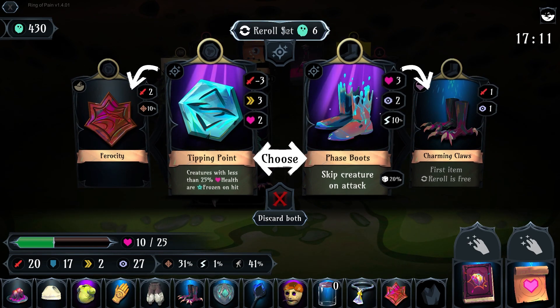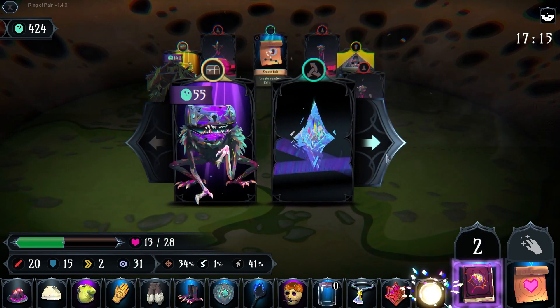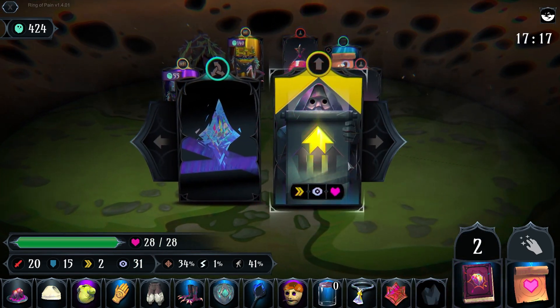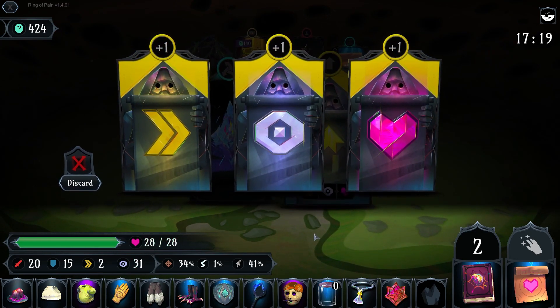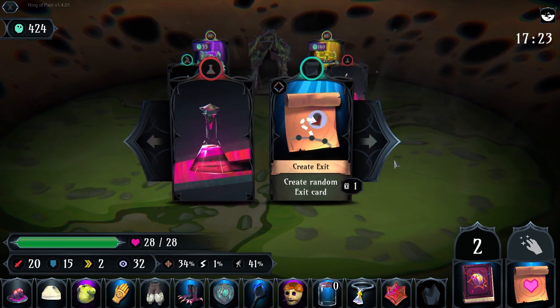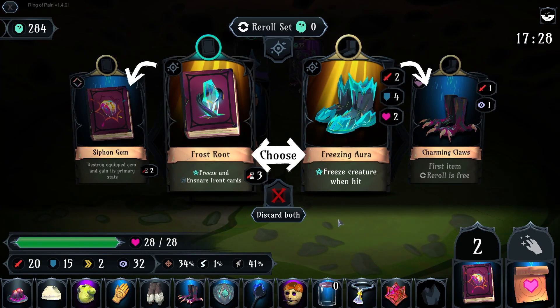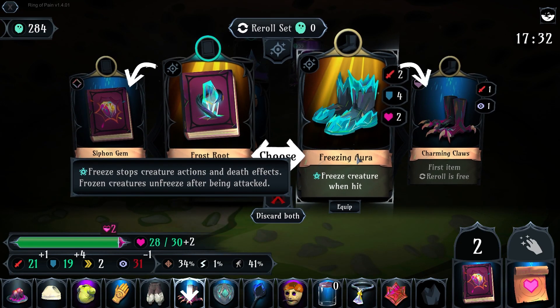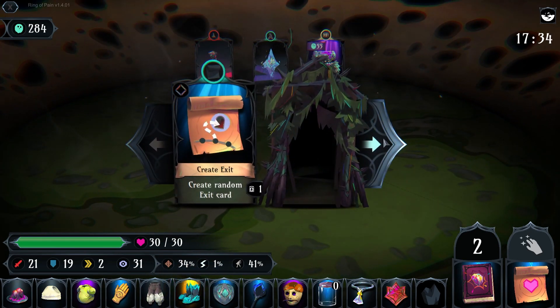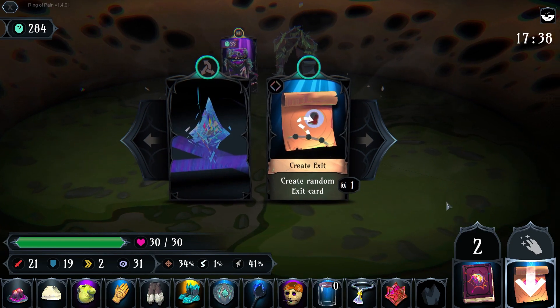Skip creature on attack — tipping point, no. We're looking for gems. I'm just going to keep eating gems — free stats. That's my clarity — pretty good. That's my health — actually pretty great. Let's grab a legendary. Freeze creature when hit — I mean, yeah, I have to. That jettisons me from being pretty damn strong to, I think, unbeatable. Pop that. Create a dungeon exit card — that's really useful for a couple of things.